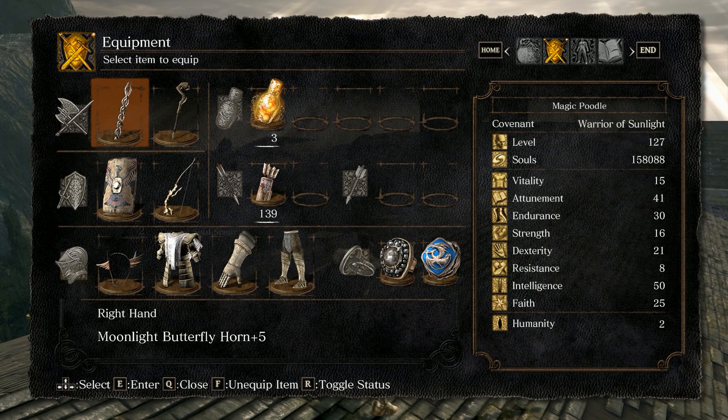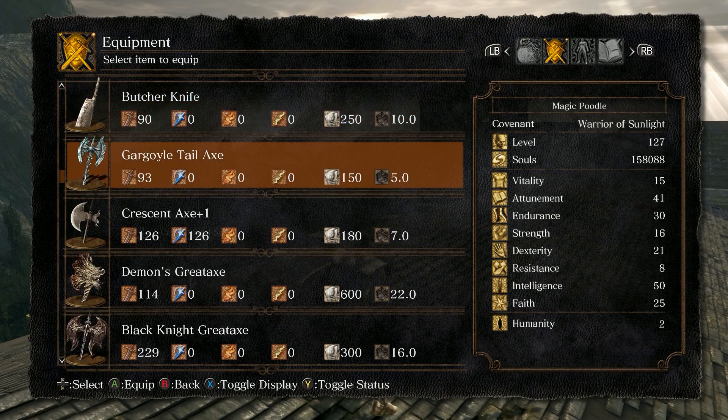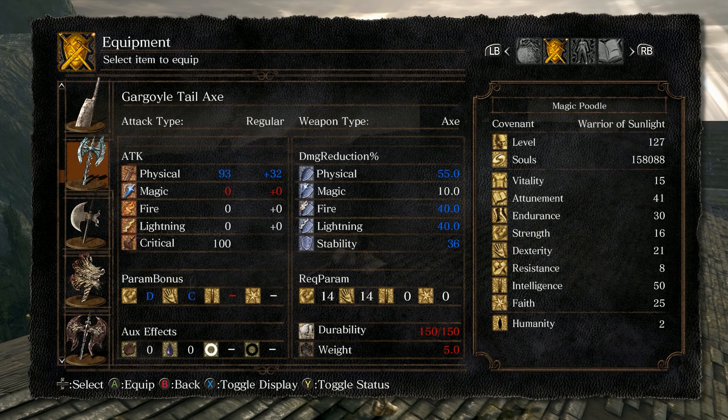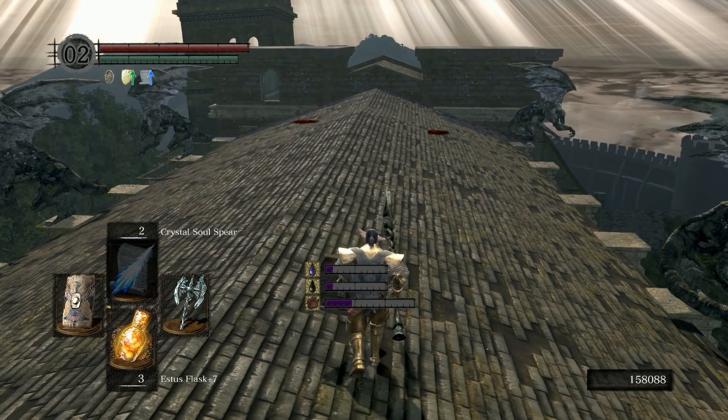Alright, just beat the Bell Gargoyles and I finally got that axe to drop from chopping off his tail - the Gargoyle Tail Axe. It scales slightly better with dexterity, so it's pretty decent for that, and it's not too shabby in general. It's not the best weapon, but it does seem pretty cool.